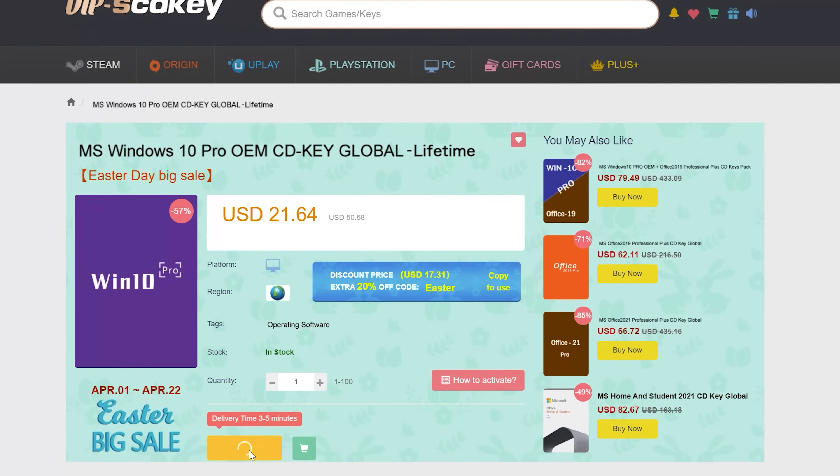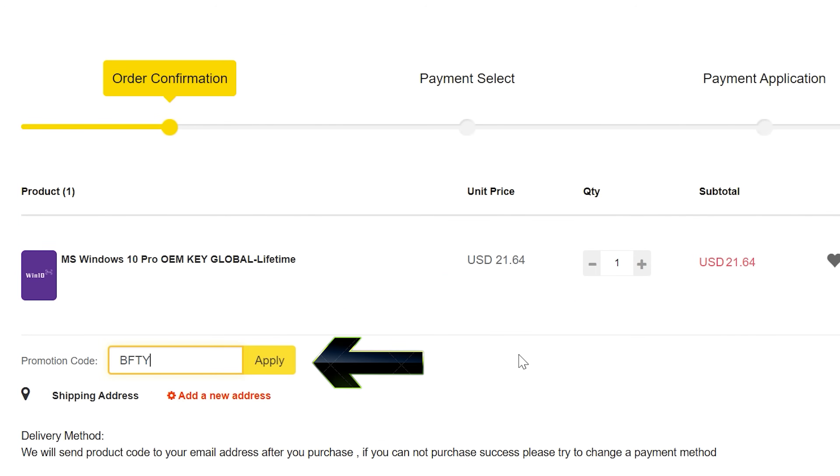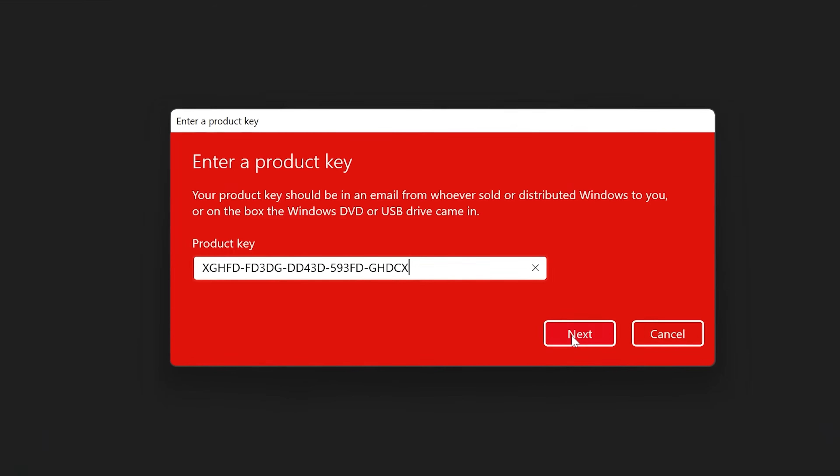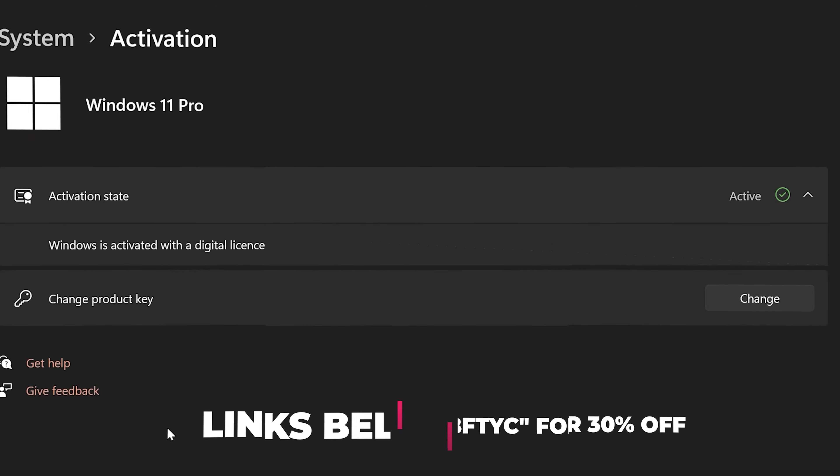Never pay full price for Windows 10 or 11 again. With today's video sponsor, SED Keys, you can get activated for as little as $15 using coupon code BFTYC. Links in the description below.